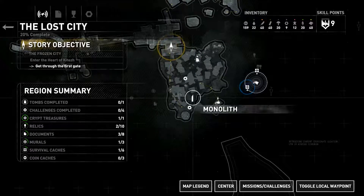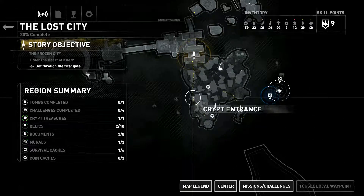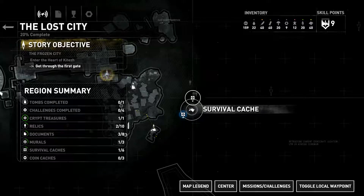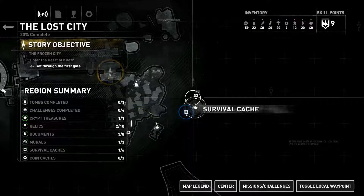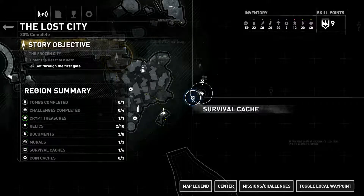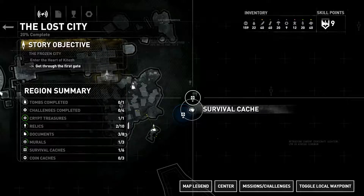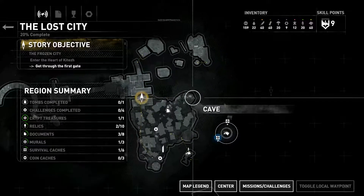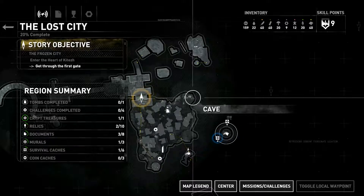We're here in the Lost City. Our objective is up there. But we did two things so far — there was a crypt over here, and because we had all four pieces of our ancient bow, our Grim Whisper, we crafted that a while ago. It gave us 3,000 credits. I still don't know what they're used for — throw that in the comment section if you guys know.